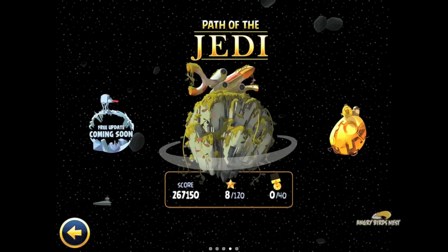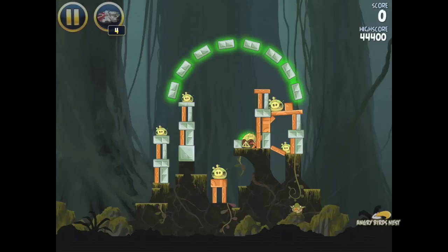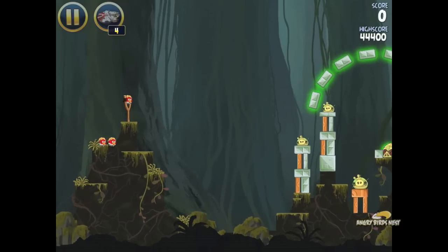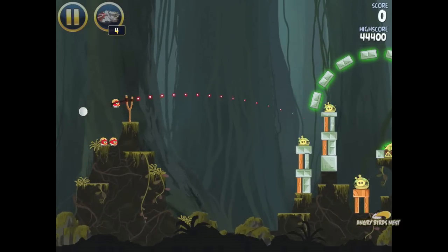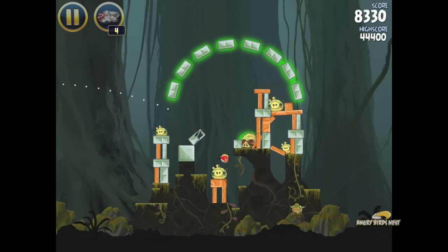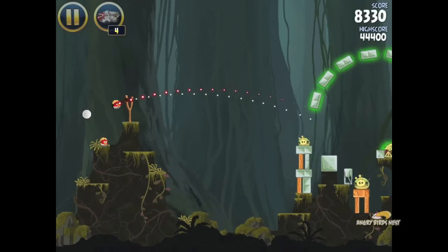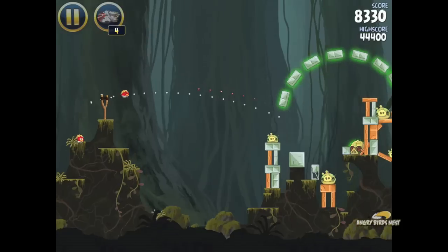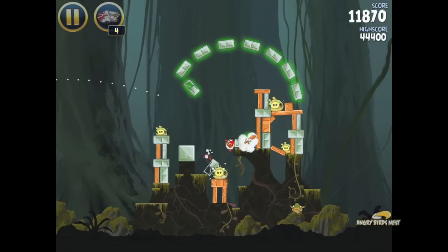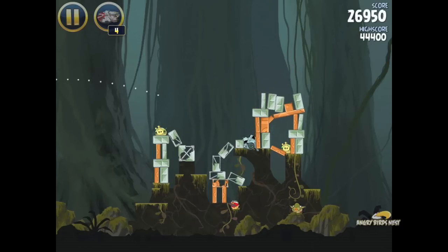This Path of the Jedi is another chapter you can purchase. It's very similar to the movie itself in that you're on — I actually don't remember the name of the planet — but when Luke crashes, he meets Yoda and that sort of thing. So you can see Yoda at the bottom; he's at the bottom of quite a few of these levels. And if you hit the pig that is green, then everything that is being held up by him drops. So it's kind of cool, an added little feature.